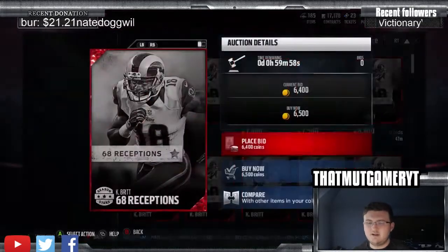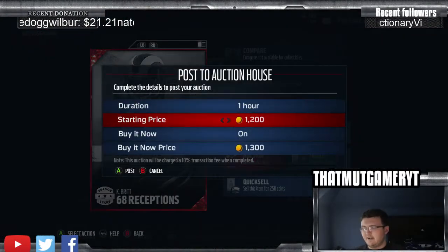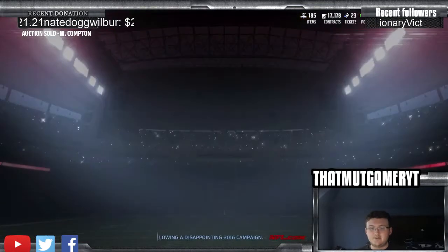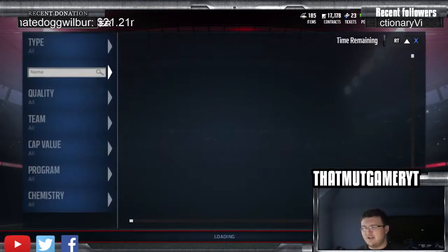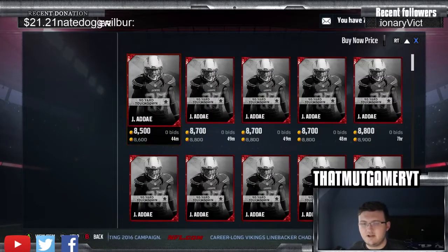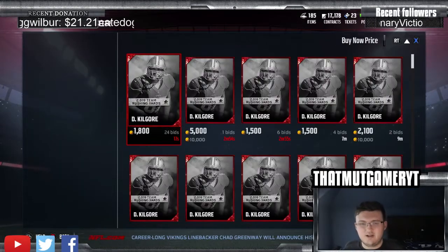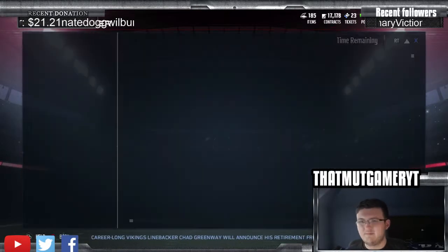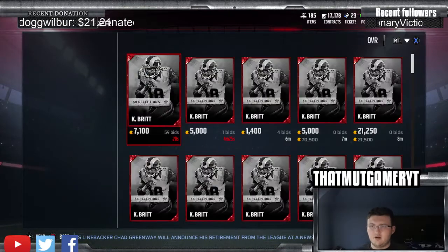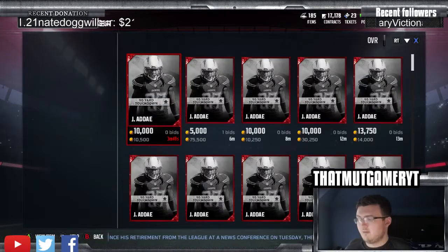Some snipes aren't even too crazy - it's only like a thousand coin profit - but it adds up if you do this for about an hour or two. It will very quickly add up into a nice little amount. Remember how much the card goes for, because you're going through quickly. This card for example sells for 8,000. You want to get the most coins possible off every single one you snipe - get your full profit, not just a little bit.